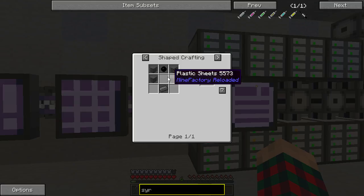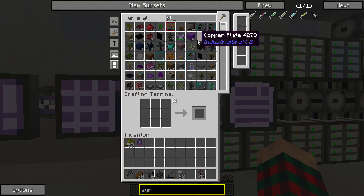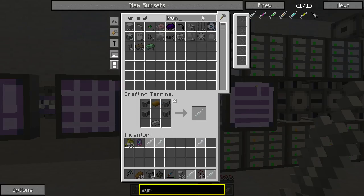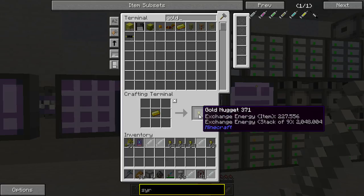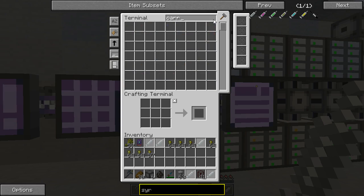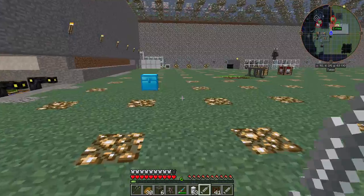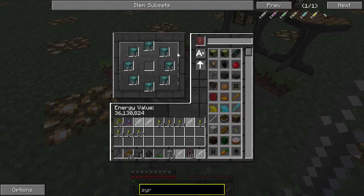All right, so we need plastic, rubber, another syringe, and iron. Do we have two or three of those? I wish we could make a dimension just made of cow. We don't have any of those - are there any in the alchemy table? Because I might have an answer here at least for our immediate problem.